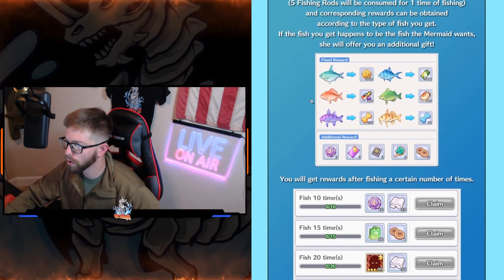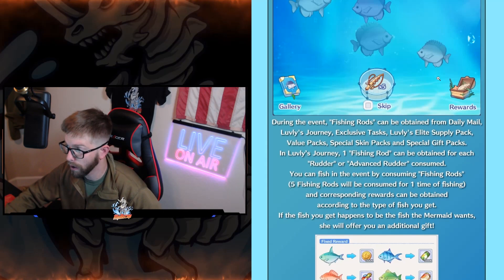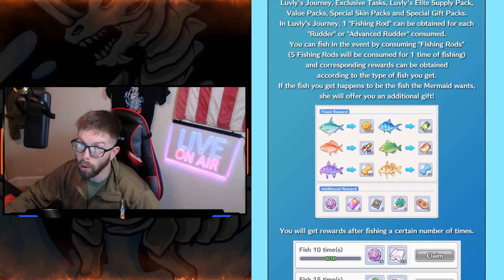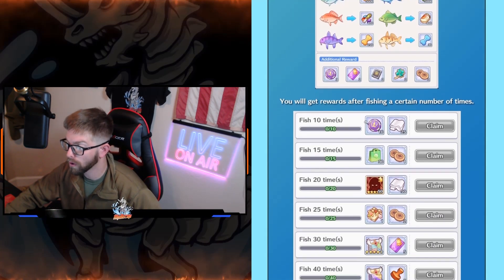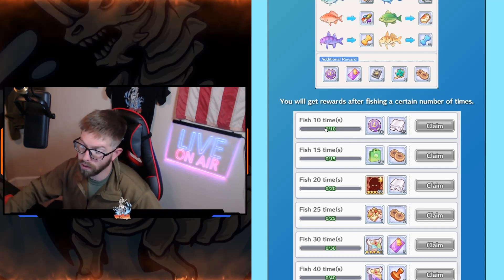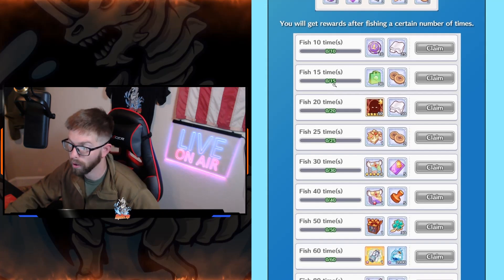This screen shows you what rewards you normally get from pulling fish. If you pull the correct fish shown on screen, you get one of those special rewards — whichever is shown, that's what you'll get. You also get milestone rewards after obtaining fish a certain number of times. Remember: five fishing rods equals one fish, so it takes 50 fishing rods to fish 10 times. Free to play and light spenders are probably just going to get to 15 pulls — that's 75 rods.